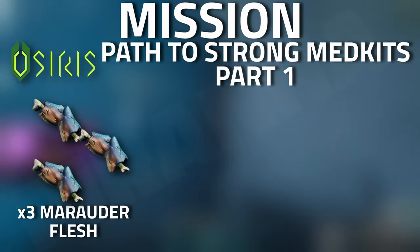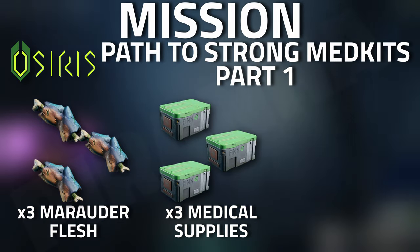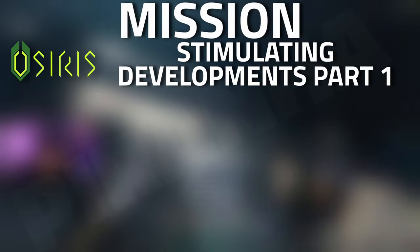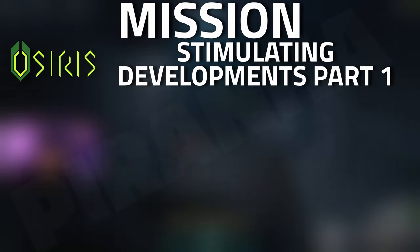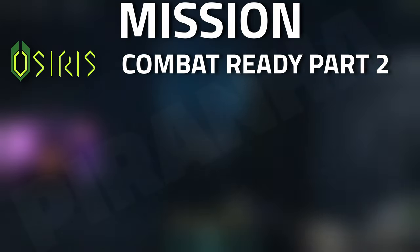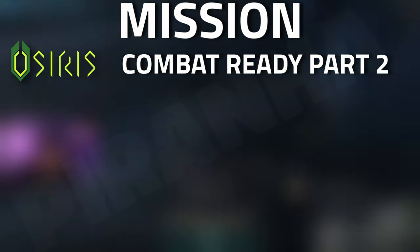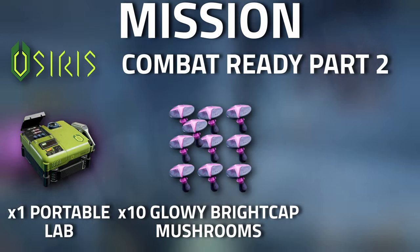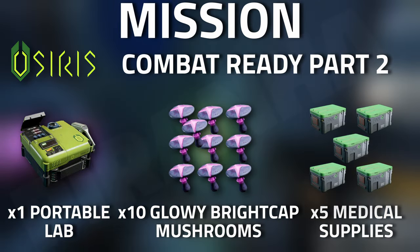For emissions, starting with Osiris: Path to Strong Med Kits Part 1, you need three Marauder Flesh, three medical supplies, and 15 Waterweed Filaments. For Osiris: Stimulating Developments Part 1 you need four medical kits. Finally, Osiris: Combat Ready Part 2 requires one Portable Lab, 10 Glowy Bright Cap Mushrooms, and five medical supplies.